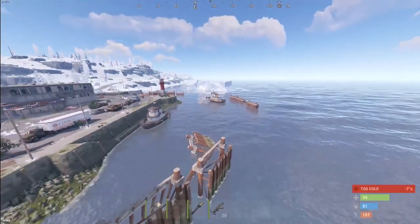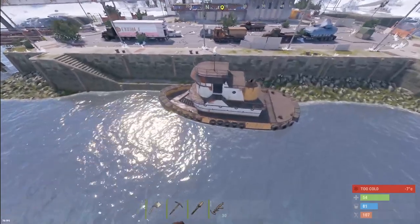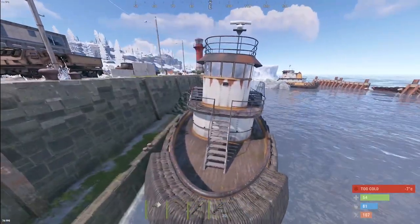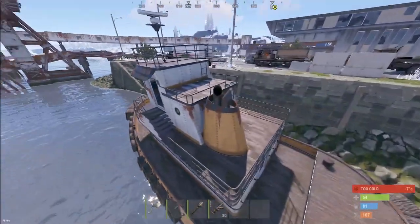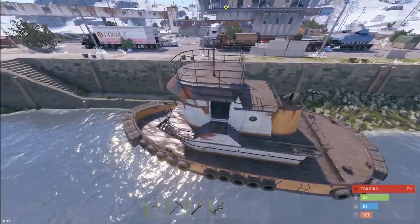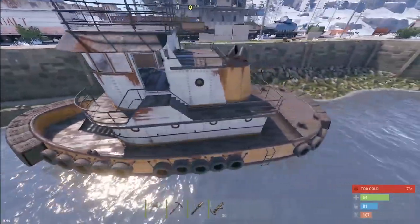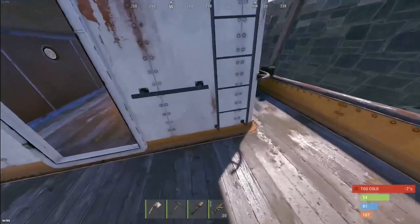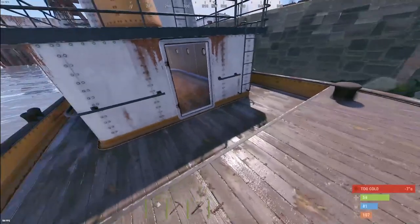We also have the tugboat — the newest usable vehicle. These will spawn somewhere, possibly here at the ferry terminal. This one had to be spawned in with admin commands since we're still on the auxiliary staging branch, not even staging itself. It looks just like the tugboats that have been sitting around monuments, but now it's real. The first thing noticeable is it has a ton of space.